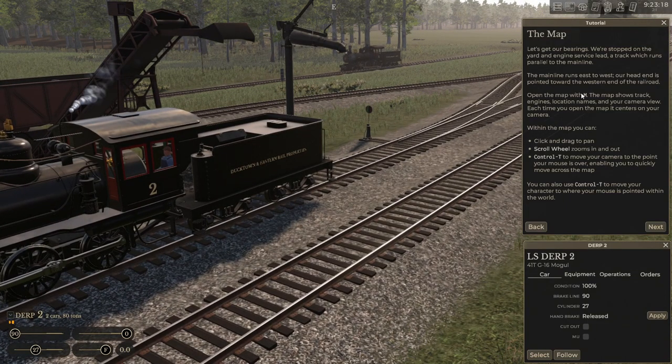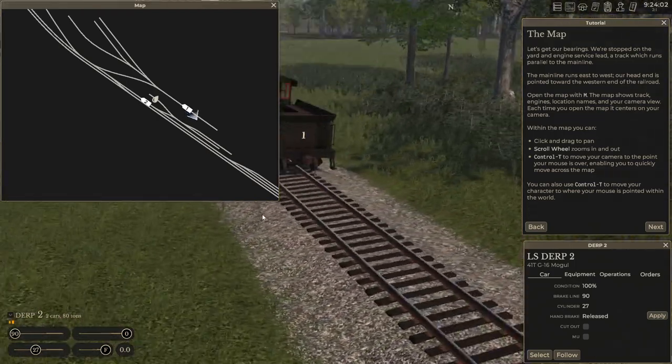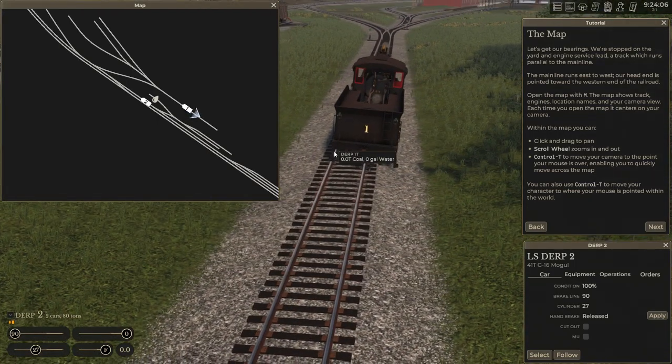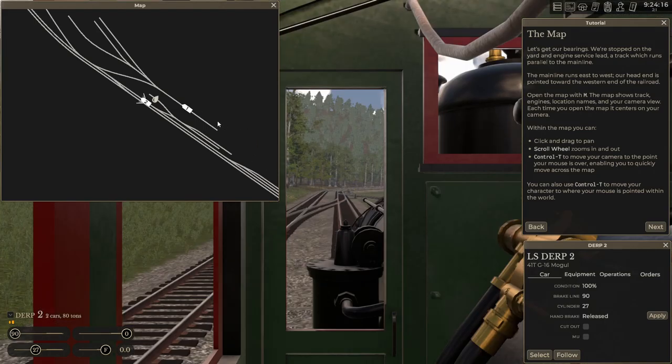They're talking about the map, so press M to open it. You can use the scroll wheel and Ctrl+T to teleport in the map view as well. So if I Ctrl+T right behind engine number one, it takes me right there. If I'm in overhead camera and switch to first person camera, I can also teleport that camera — both cameras can be worked independently.